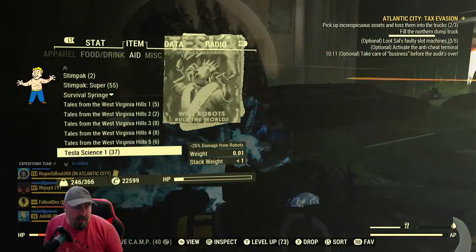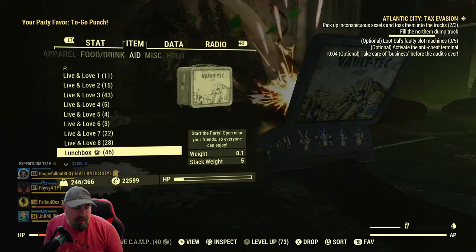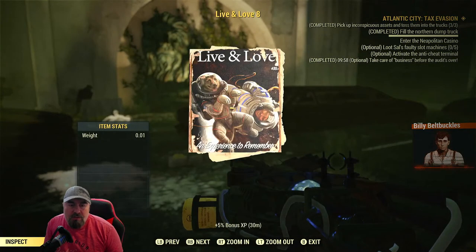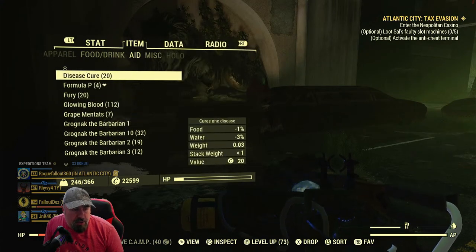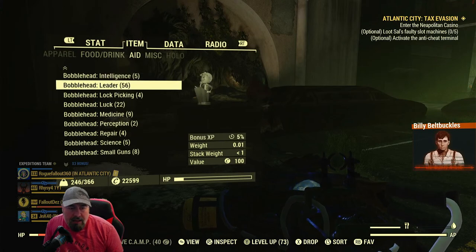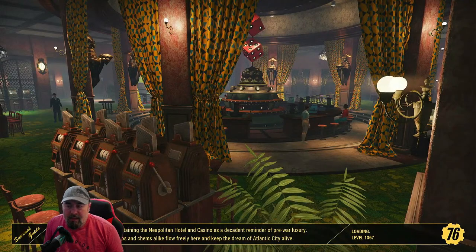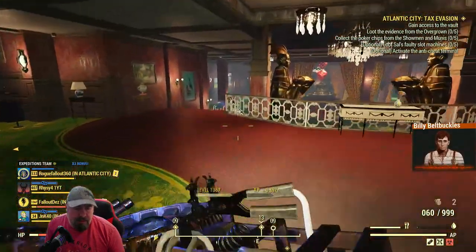Let's drop a lunchbox as well, and another one. Drop a magazine which also gives XP - if people have any of these for sale in vendors, buy them. Do a Bobblehead as well - if you see them knock about, pick them up. And I can also do some chems - Very Mentats. As soon as I kill something now we're probably going to be 800 XP or something like that.